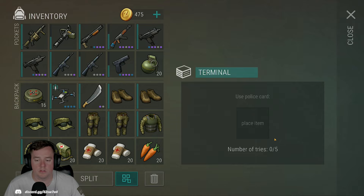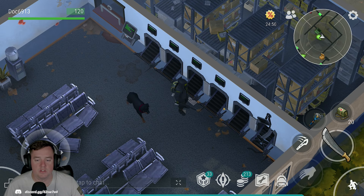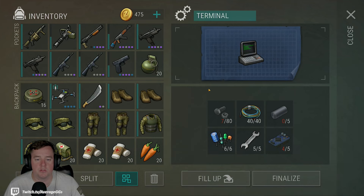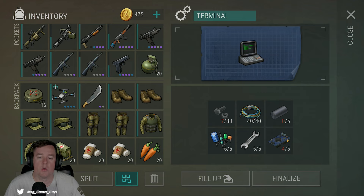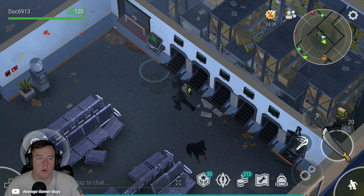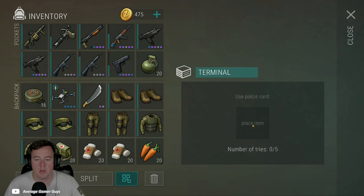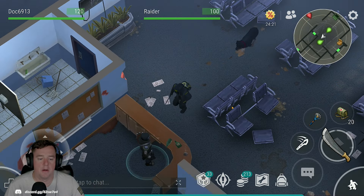Here are the terminals. You start with three, and these two you have to fix to get access to them. Once you clear or fix a terminal you'll have access to getting additional rewards each time — these work very much like the Bunker Alpha crates. You drop a card in and out pops the box with the different rewards inside.